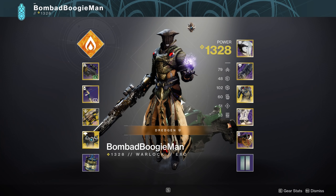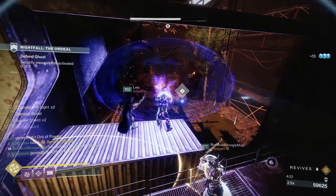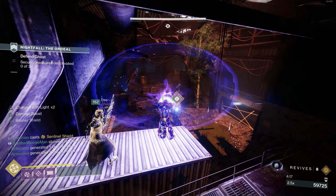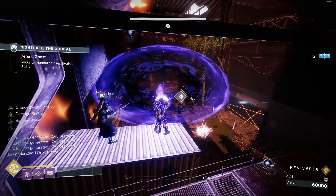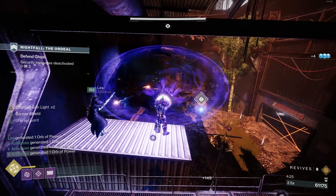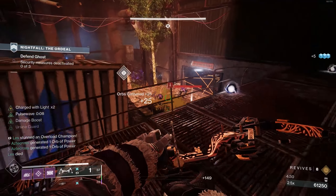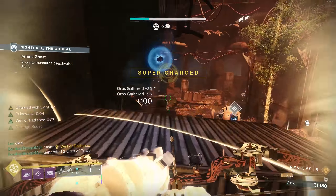Bombat is actually rocking Phoenix Protocol with Well of Radiance. Even though I don't think we always needed a well, this is a Grandmaster Nightfall — speedrunning's important, but survivability is everything. The last thing you want to do is over-optimize to trim an extra 60 seconds or two minutes, only to wind up in a situation where a Well of Radiance or Banner Shield with Ursa Furiosa might have saved you. The goal is to optimize and get through this Nightfall as quickly as possible, but also as safely as possible.